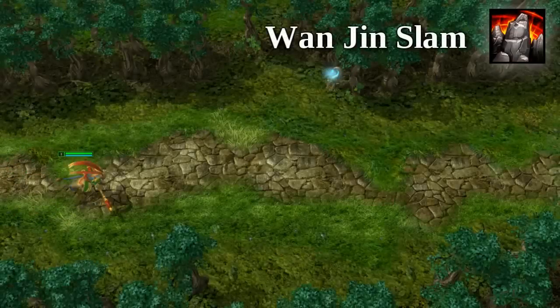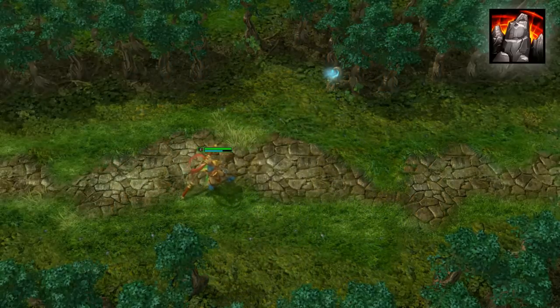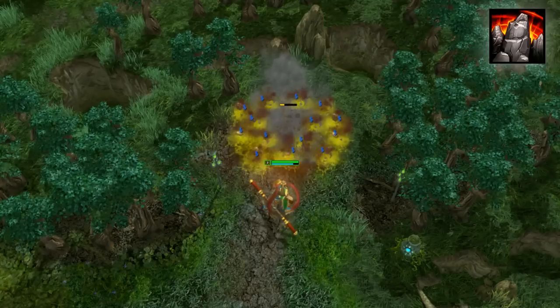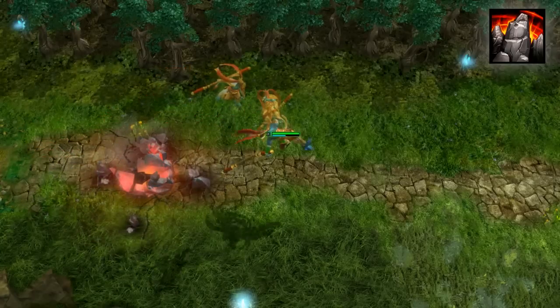Monkey King's third skill, upon activation, delivers a crushing staff blow to the earth in front of him, raising a rock formation that deals two bursts of damage and a 0.5 second stun for each. The rock implodes two seconds after the initial cast, but can be vaulted on before it expires, allowing you to vault over even high cliffs from any location and set up multiple combos.